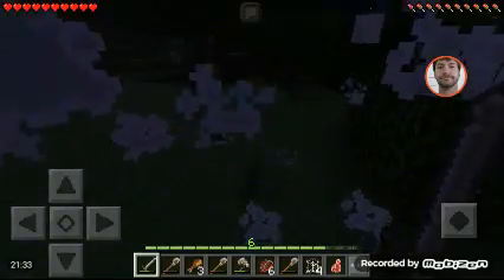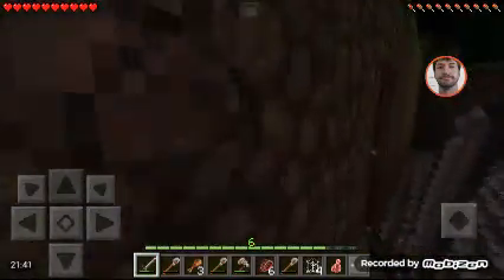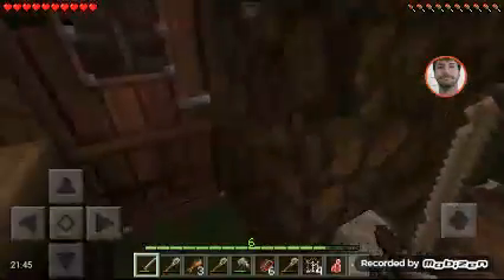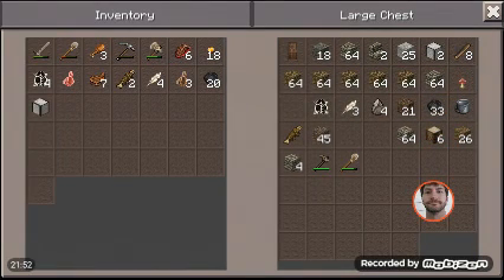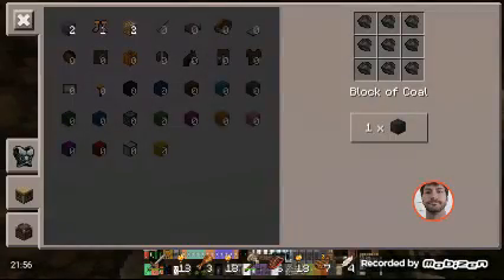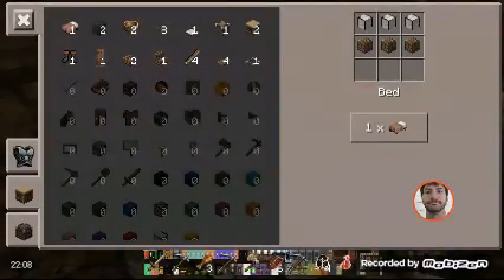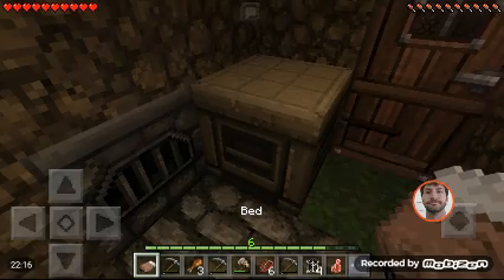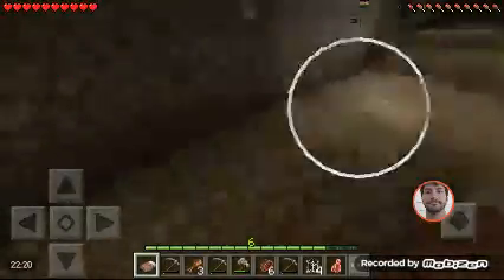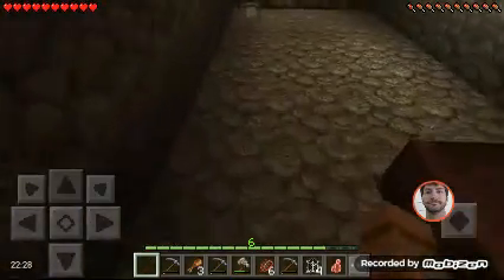I don't wanna go too far into the haunted forest. Let's get back, make me a bed so I can sleep — sleep this horrible day and night over. There we go. Wait — no, I don't have any. I have to make some wooden planks so I can make a bed. First I gotta get my wool out. There's the bed. Let's go see what this bed looks like. I wanna put it back here. There we go. Oh, that's pretty cool — I like the dark red looking brown color.